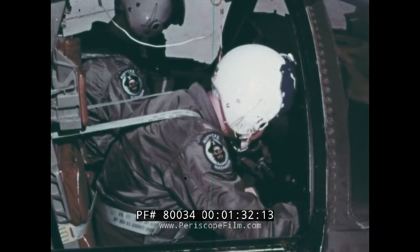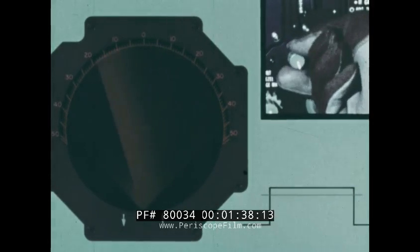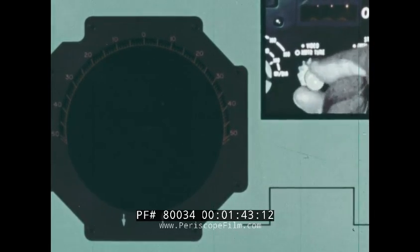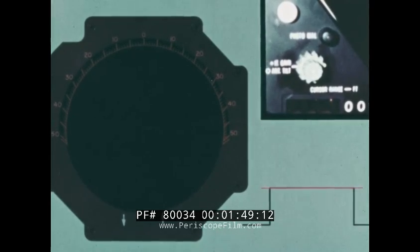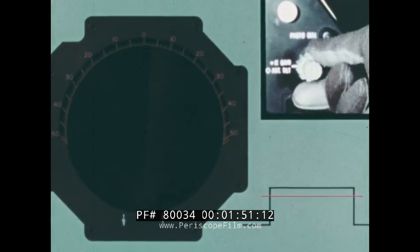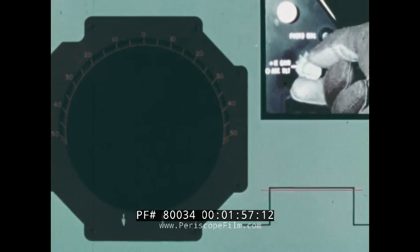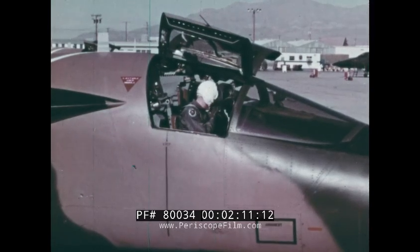Work CRT, video, and IF gain during this delay while you're still in the chocks. CRT to whatever hot or cool setting you like, video on full then back half, IF gain up till you see noise on the scope. Since you're not transmitting, this has to be system noise — back this off till it just disappears, and you've established a signal-to-noise threshold. Anything above this threshold has to be signal and pertinent during the mission.